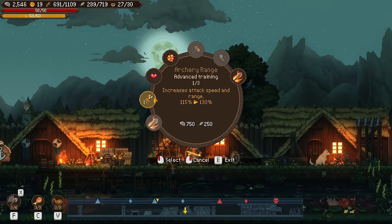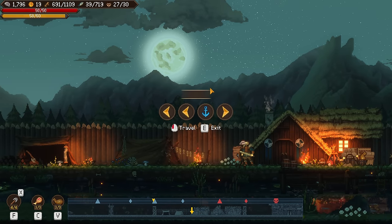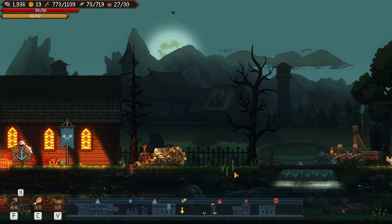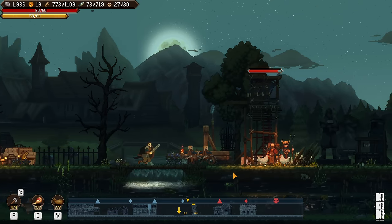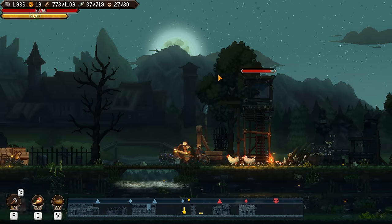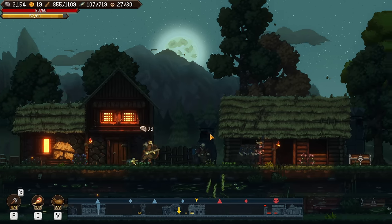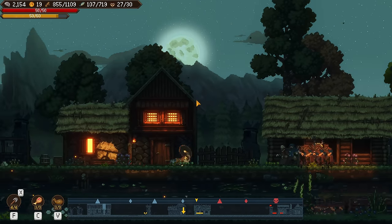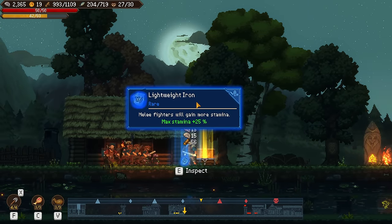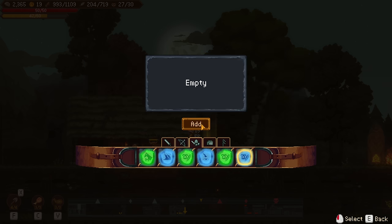We have a pretty full army, I think we can go for another push here. Are you guys ready? I'm going to get these guys to follow me first. Melee fighters will gain more stamina — yes, we can unlock this. Adding that, and then we can take this — this will give us a choice.